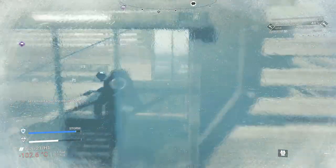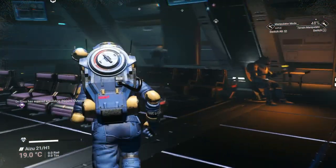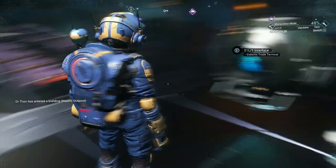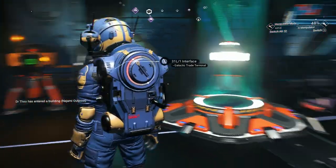I did a little exploring and if you go up here you can actually find the doorway to get into the building. If you use the teleporter you can get down into the trade station. There are some good things here — he's got the galactic trade terminal and multiple landing pads for his base.